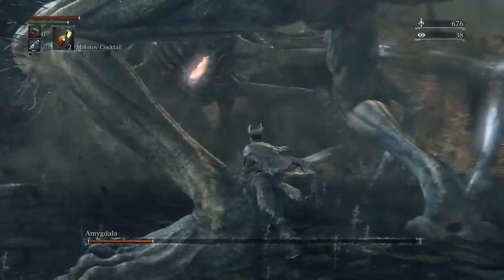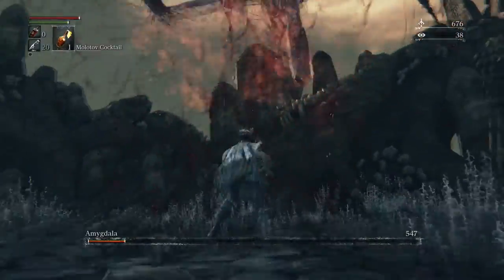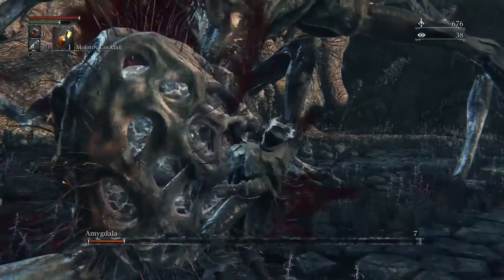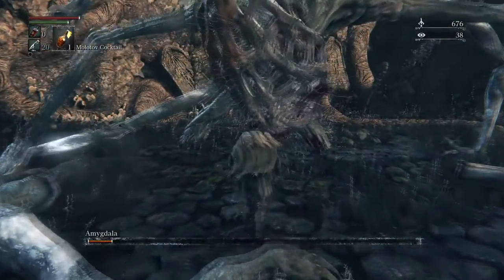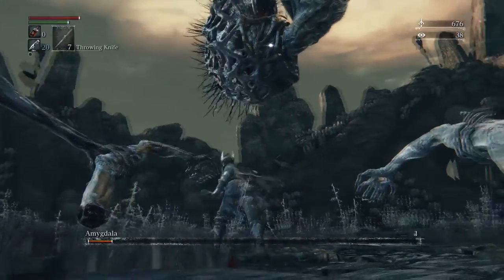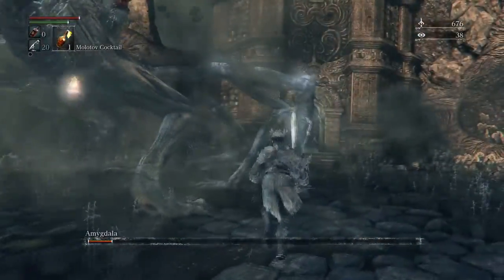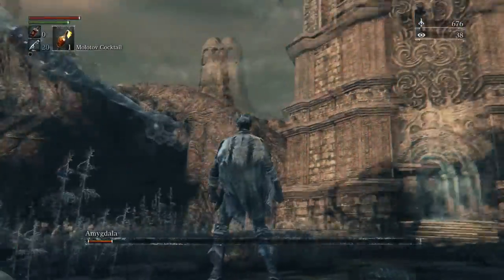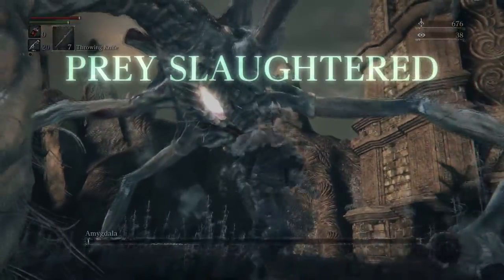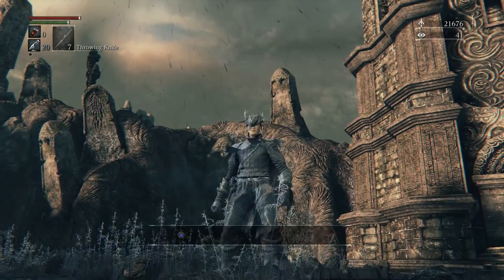I'm going to wait until she attacks me. There — I moved a little bit to the right and was able to stagger her, so I can do a visceral attack. She's almost dead. After the visceral attack, get right back under her, throw an oil urn when you can, and when she jumps time your roll so you don't take any damage. Wait until she's done attacking and move a little bit over to the right to hit her in the head — and Amygdala is defeated.